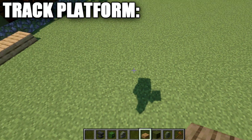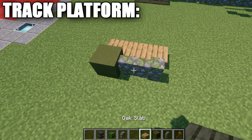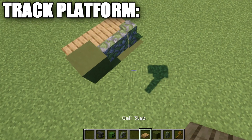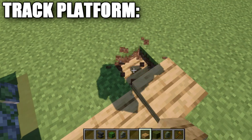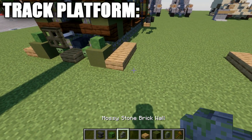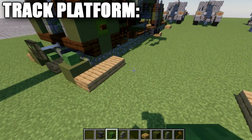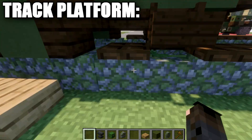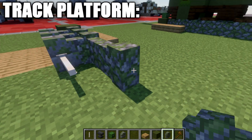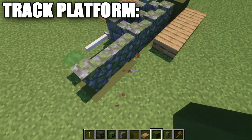To get started with the rail system, take our oak wood slabs and place down a row of three. Place a green terracotta block at the front, then two mossy cobblestone walls back from that. Underneath the mossy cobblestone walls, place down green terracotta blocks. Then take oak wood planks and place a row of three in the ground going across from those blocks to both sides. Take mossy stone brick walls and place a row of one, two, and three back, then a zombie head on the forward side.